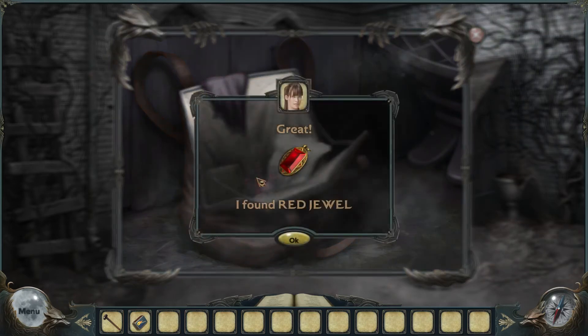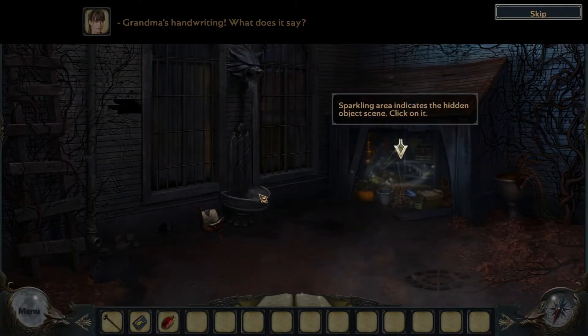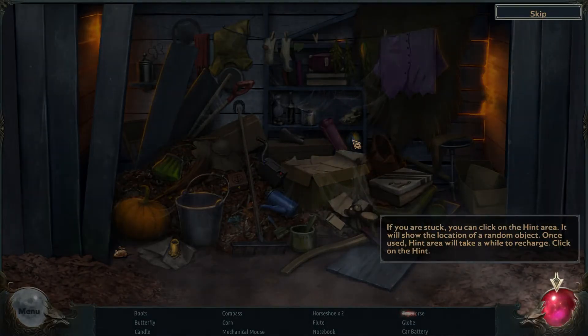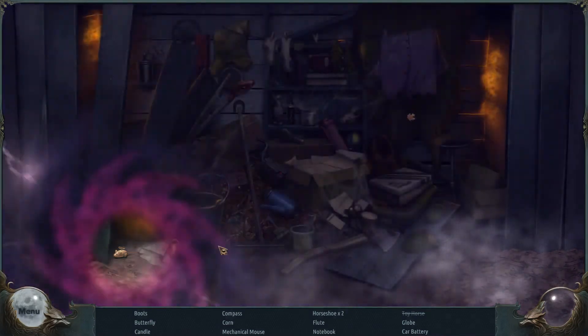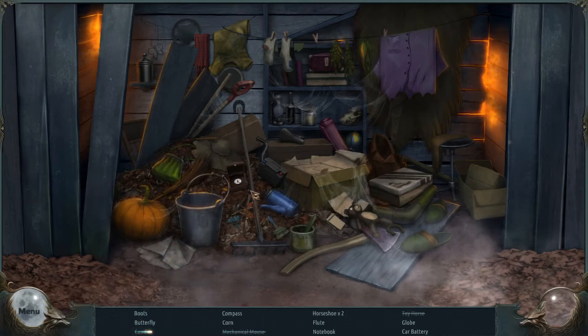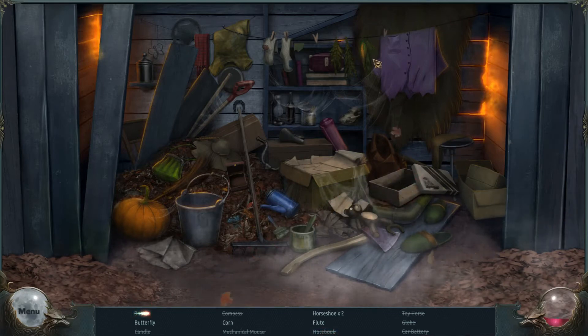Pack of matches, a red jewel — nice. A note from the diary. Sparkling indicates the hidden object scene. Need to find all the objects listed on the bottom of the screen. If you're stuck, there's a hint. From my experience, you don't read the list — you just click on the objects, especially if you're going for time. They seem to be the same objects. I thought maybe there would be some new objects every time.